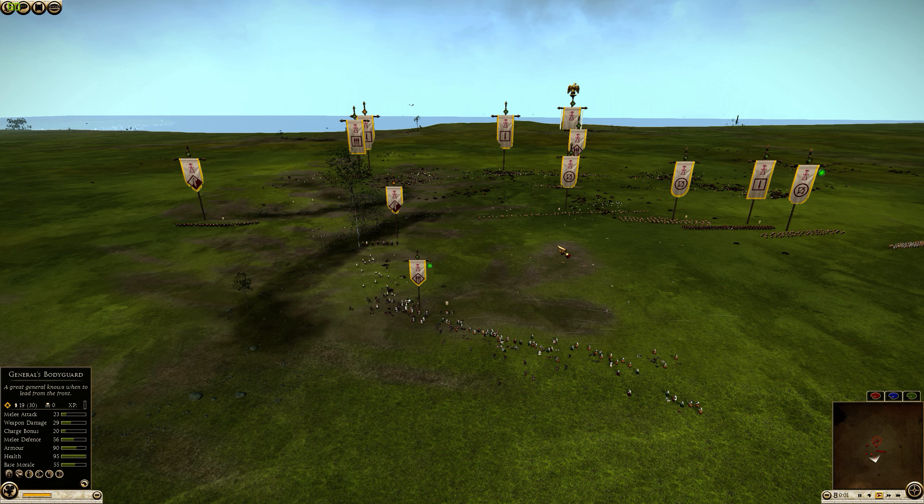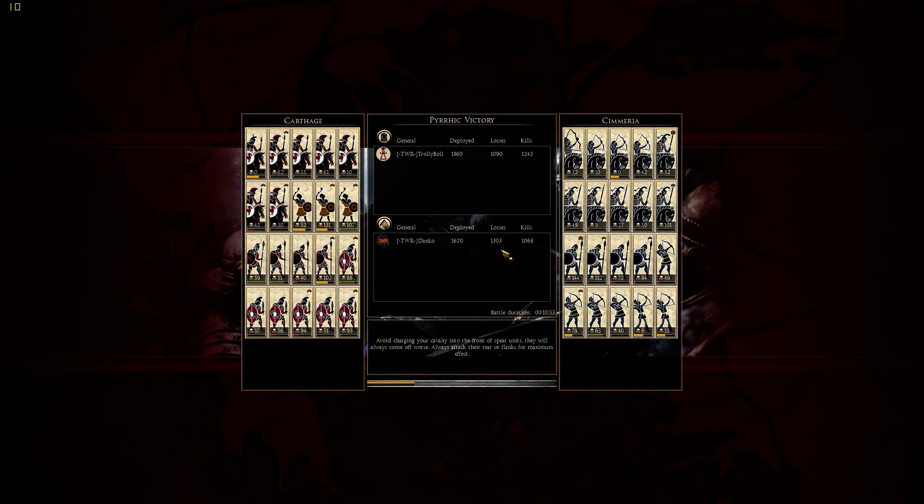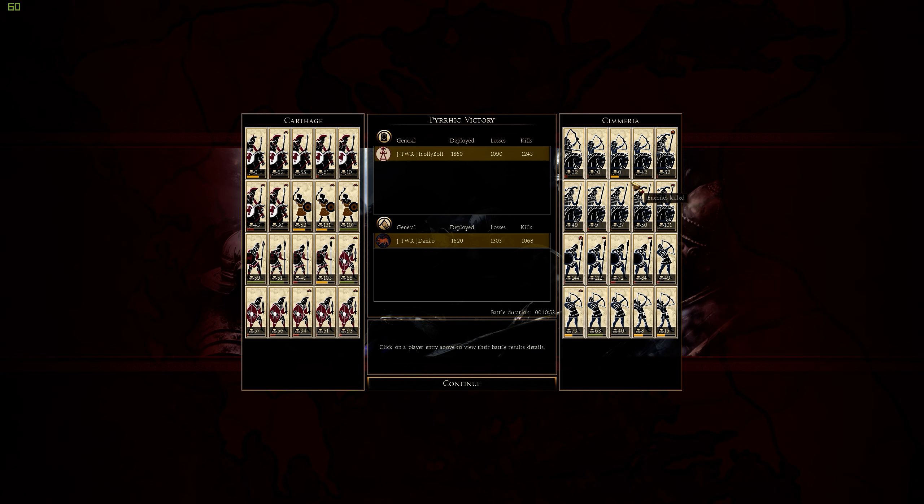Danko's army is now routing due to army losses. Losing the general early for any army is devastating. Looking at the kill counts, the Horse Archers are almost ineffective while the Balearics are just outclassing the Chimerians. The Scythian Hoplites did a surprisingly good job in part due to the support of the Step Noble Lancers. Against Chimeria, you know what they're going to bring — cavalry, horse archers, some hoplites, and a lot of skirmishers.